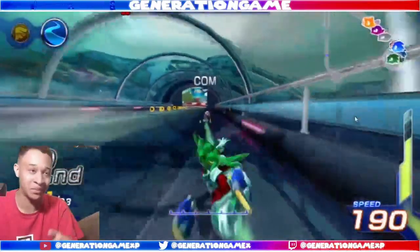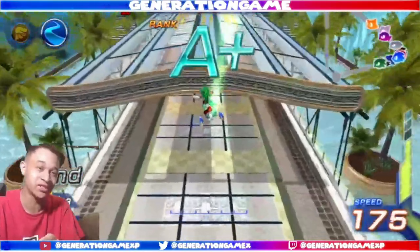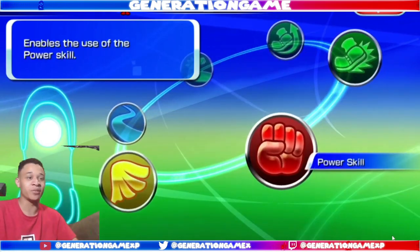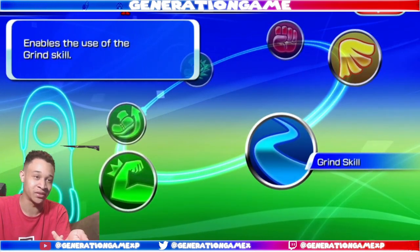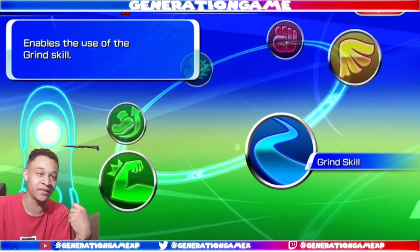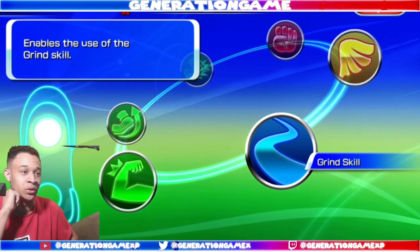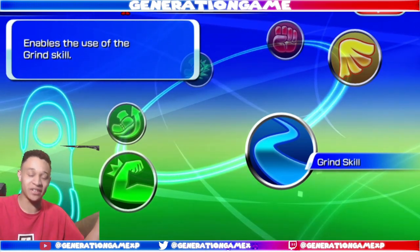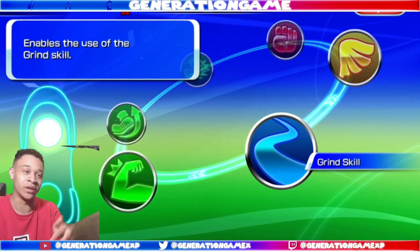Remember how you had the different types — speed, flight, and power? They changed it up with this game. If you go to this menu, you can see you have different gears you can add. You have the power skill, the flight skill, and the speed skill, which allows you to use the grind abilities like any speed character. There are also ones for durability, speed up, and increasing your max speed. They took out the fixed types for each character, so you can set them to whatever type you want.